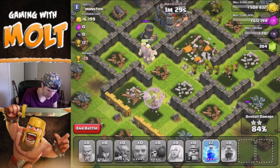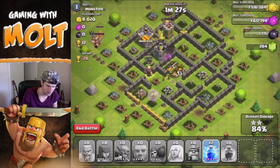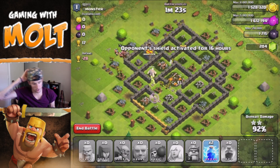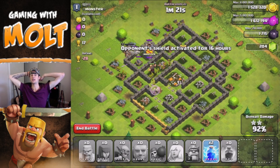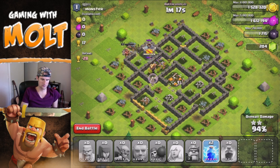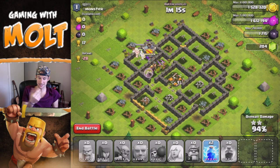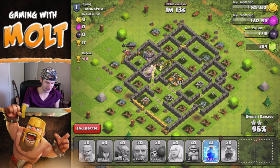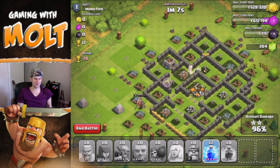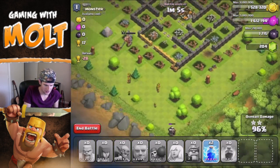Are both of the healers even up? Looks like one of the healers got taken out by some archers — I didn't even notice that. But there goes all the loot. We're gonna go ahead and let it get a three-star on this one so that we can move on up in the trophy count. It ended up not being that big of a deal that those giants were taking damage.